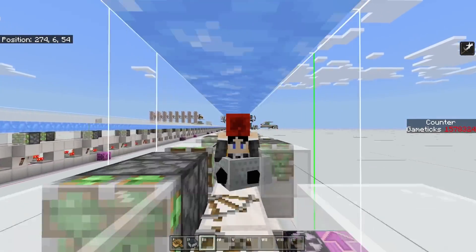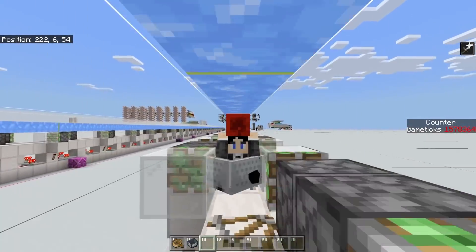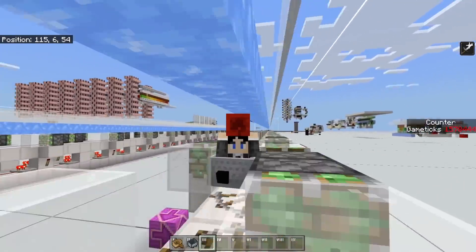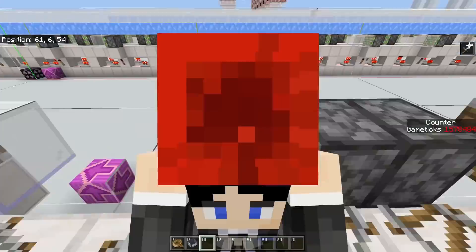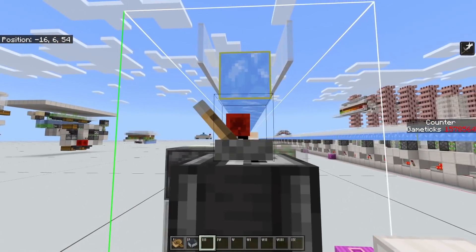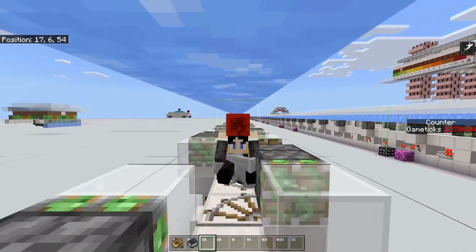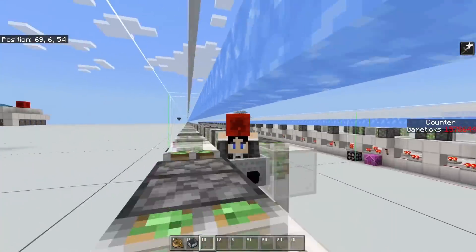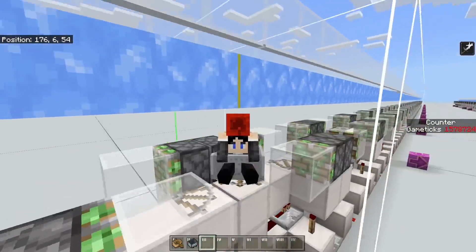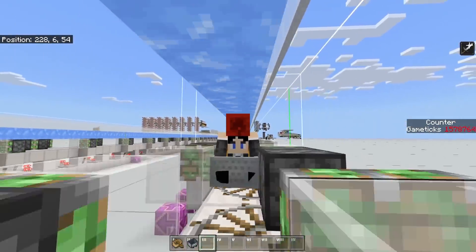Today I want to show you a two-way piston bolt that I designed. This one is a little unconventional because two-way piston bolts usually don't really exist in a sense. You would rather just make two piston bolts side by side, but this one is basically two piston bolts crammed onto a single lane, which is what makes it two-way.